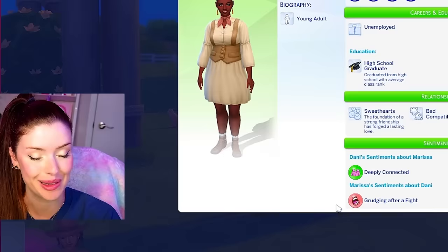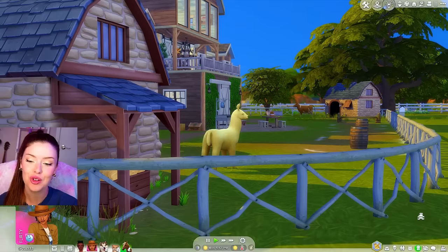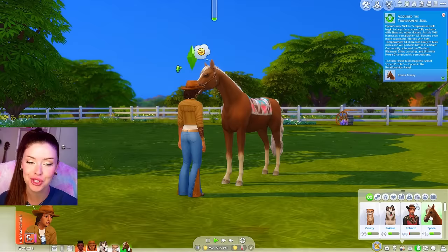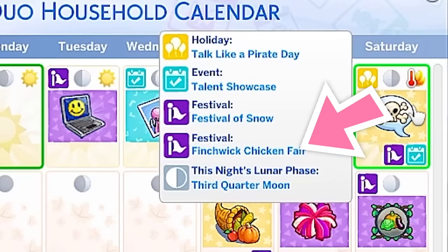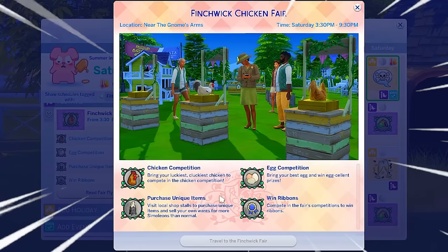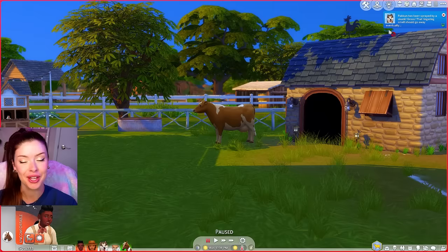I want to give these animals all a really good life - look at them, they're so adorable. Goal number one: I want to get my horse trained and ready for competitions, and I want to win. We just became friends and just acquired the temperament skill, so we're off to a good start. Goal number two: I want all my farm animals to be ready for the Finchwick Fair, and there's a chicken fair happening at the end of the week. We have to do the chicken competition and the egg competition. Goal number three: I obviously don't want any of them to get taken away or die. They keep getting sprayed by skunks already.